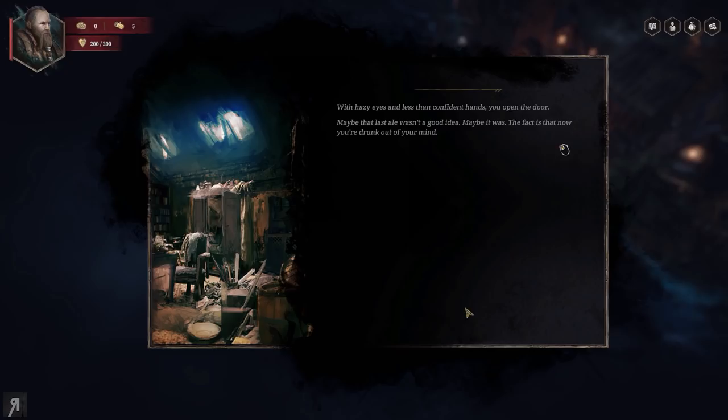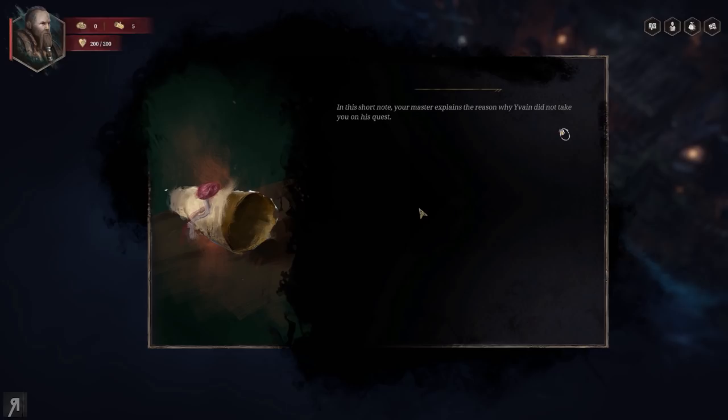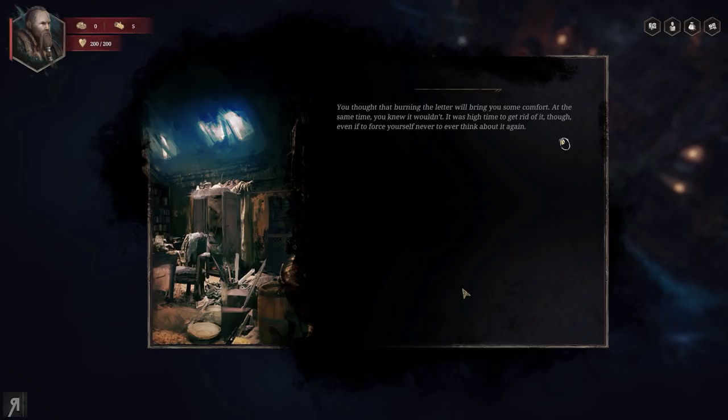The fact is that now you're drunk out of your mind. As you sit near a large workbench, you notice a piece of parchment on the floor — that damned letter. You've read it a thousand times. You've tried to burn it a thousand times more. In this short note your master explains the reason why Yvain did not take you on his quest. The young lord believed you too reckless and saw your wound as a liability. However, he tries to convince you that should their expedition fail, you might be the only hope Kuenacht has to survive.